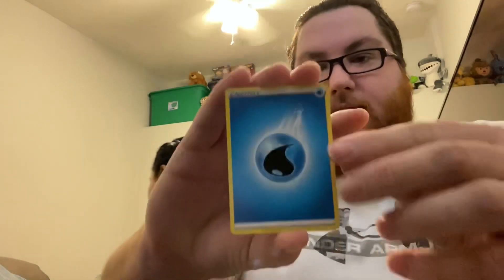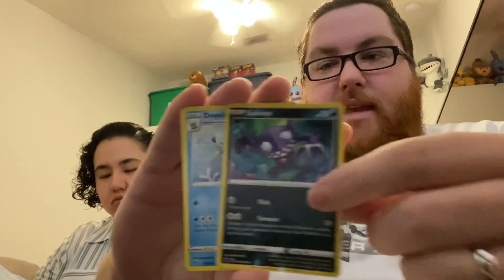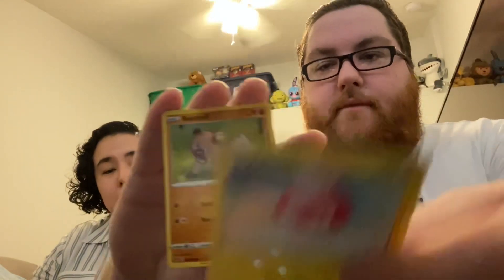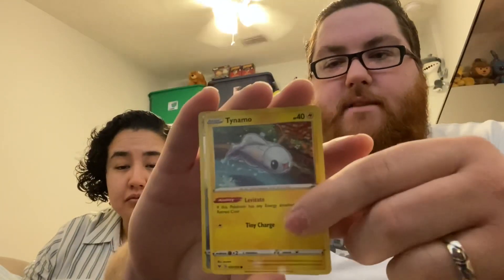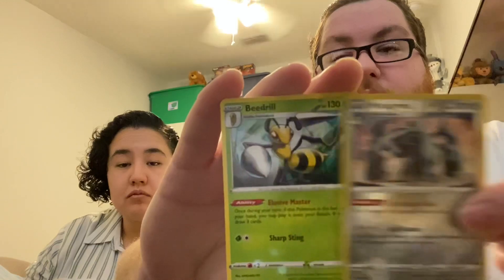We're going Vivid Voltage next. Hopefully an amazing rare — amazing rare Jirachi would be amazing right now. Water, Trumbeak, Voltorb, Rockruff, Wismur, Trevenant. A reverse Metagross — let's go! And our rare is Beedrill, regular rare Beedrill. Not bad. I like that reverse rare Metagross.